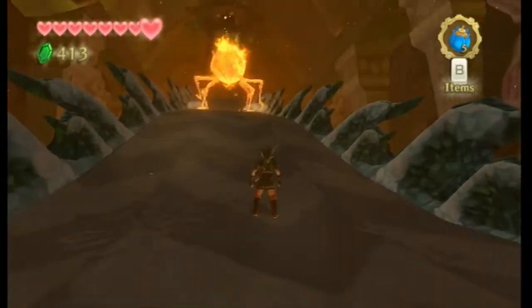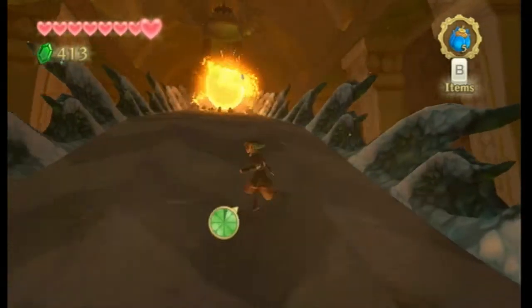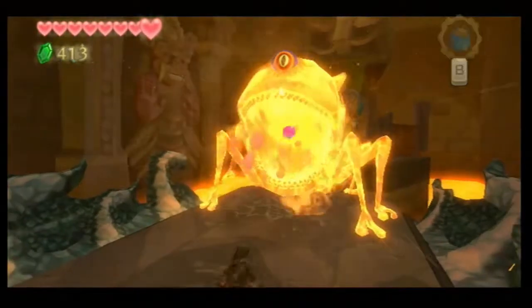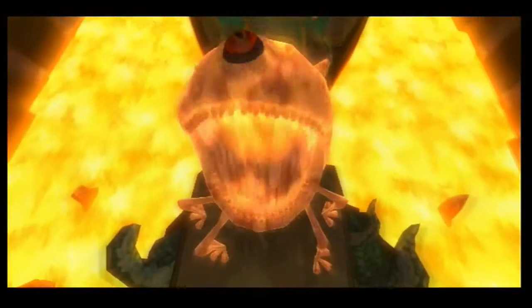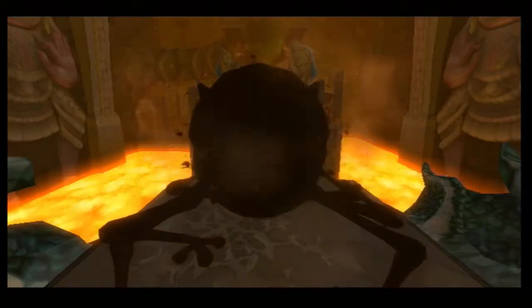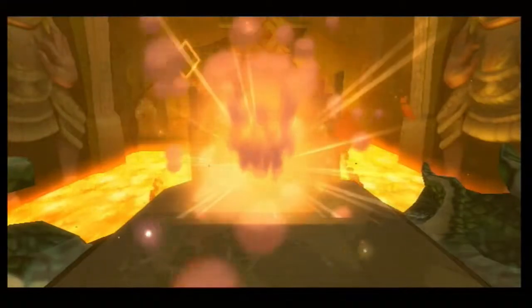Final hit! Usually when you get rid of all his armor, that's around the point where he has one hit left. Now that I'm done talking about that, we won't be anti-climactic with the final hit of destiny. There we go — told you guys there was one hit left. Take that, lava thing — it shrivels. Goodbye, sir.